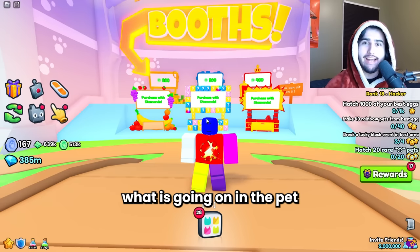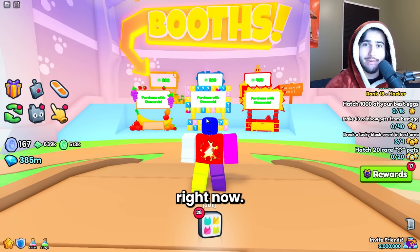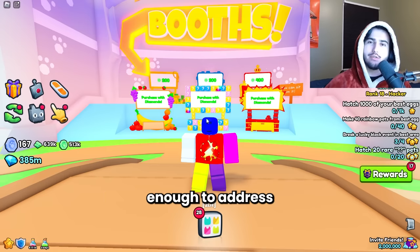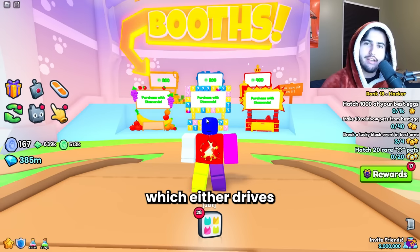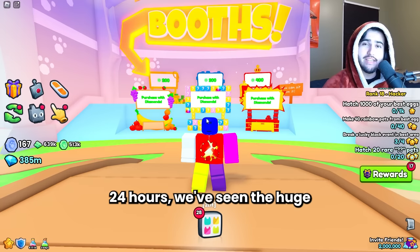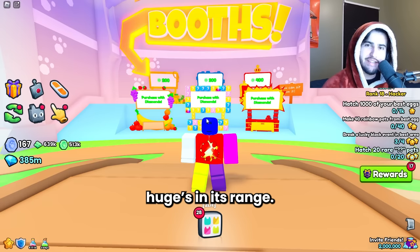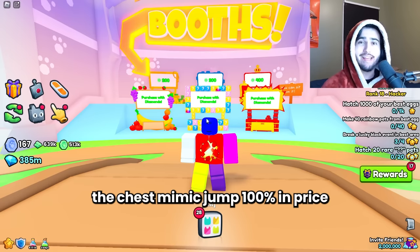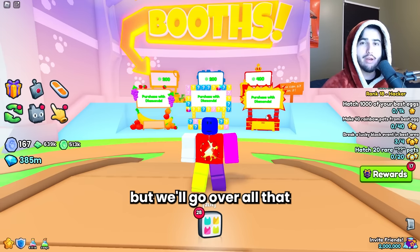Today, I'm going to tell you what is going on in the Pet Simulator 99 market and what you guys can do to make the most diamonds right now. There is so much going on, I can't even make a video quick enough to address all the changes. It seems like every day a new thing is changed, which either drives the market up or down. In the past 24 hours, we've seen the huge happy computer go up 50% in price, as well as other huges in its range. We've also seen the chest mimic jump 100% in price, and then other various price increases and decreases throughout the market.